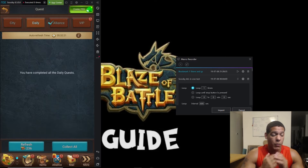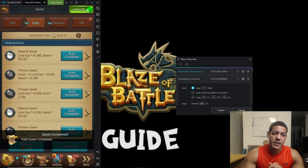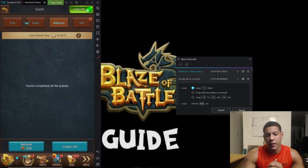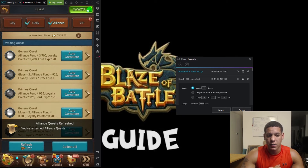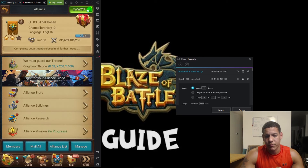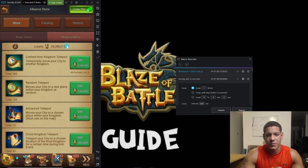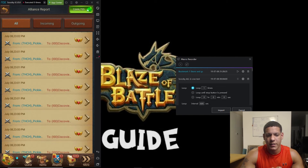Completing the daily quest, refreshing it, going over to the alliance quest, collecting all. This script is something you'd use whenever you're not paying attention or leaving for a while — it's a complete AFK quest script.